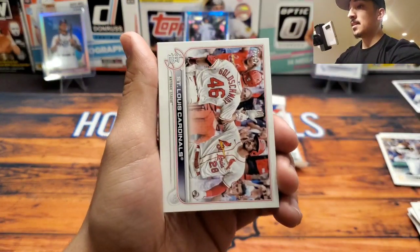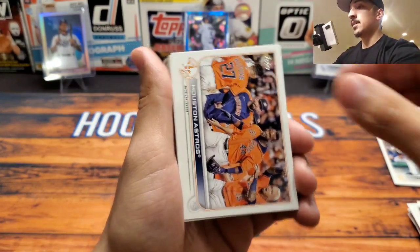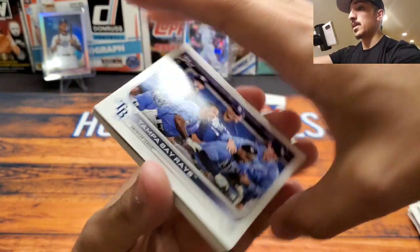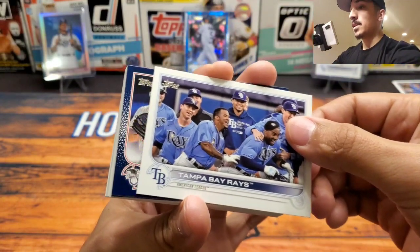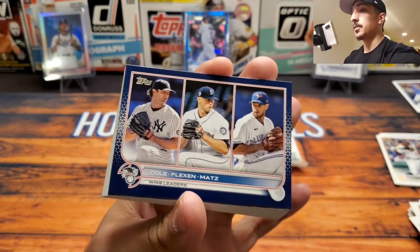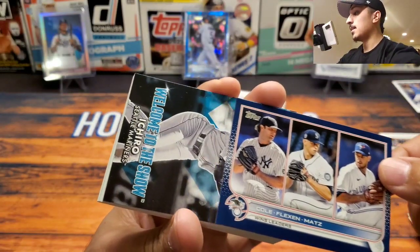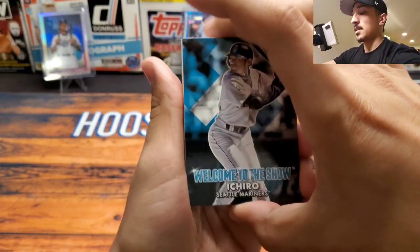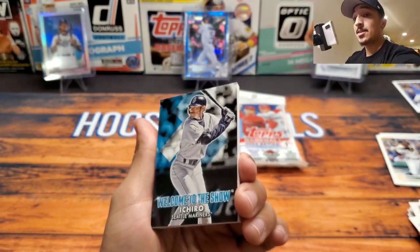We got Christian Javier - second year card. Javier had a really nice season. The St. Louis Cardinals, Houston Astros, San Diego Padres. Then also the Tampa Bay Rays - incoming Wander? Nope, we have the wins leaders in the blue - that's a nice little parallel there.